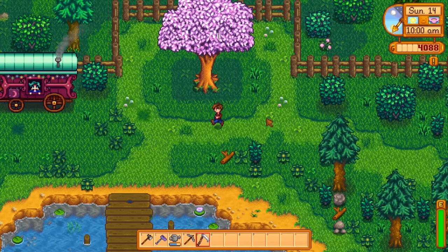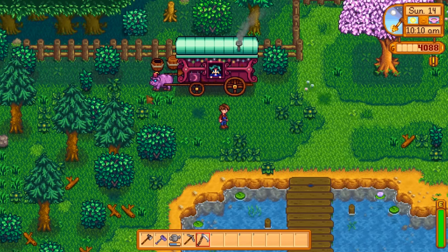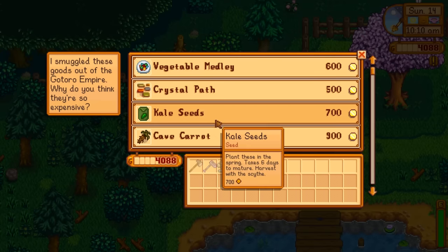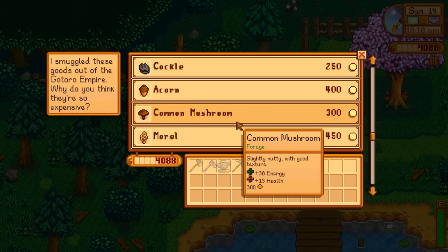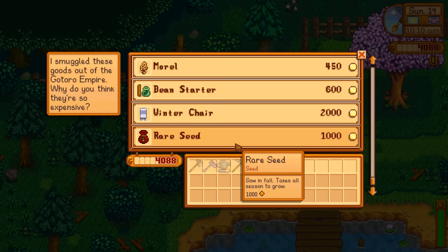Those aren't your only options for spring. You could try other seeds that Pierre sells - you'll make money off any of them, just not as much. The traveling merchant who shows up every Friday and Sunday will occasionally sell you other seeds. The one to look for early in spring is the coffee bean - it'll cost 2500 gold, which is expensive, but if you can afford it, it will absolutely make your money back. It's also probably worth buying a rare seed anytime you find one.